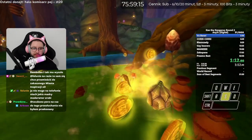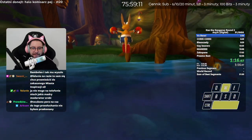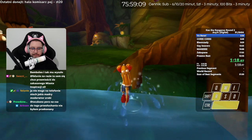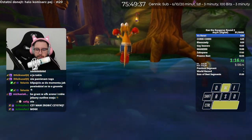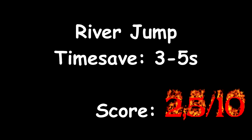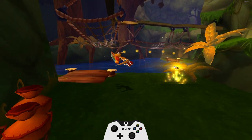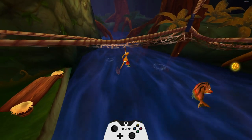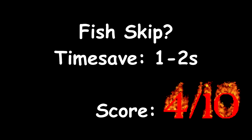River jump. Hard. It's also cycle dependent and doesn't save that much time. 2.5 out of 10 because the reward is too little compared to the difficulty. Fish skip. Not a real skip but thanks to it you don't have to wait for the first fish to attack first so you can go. 4 out of 10.